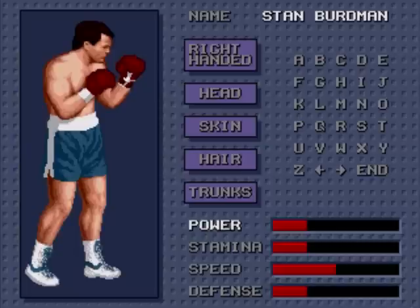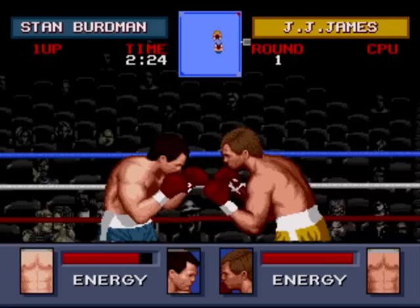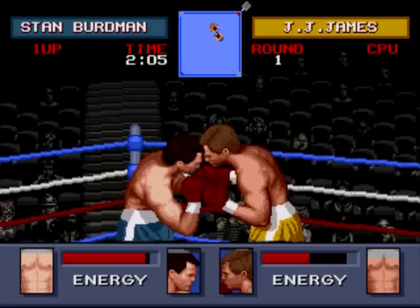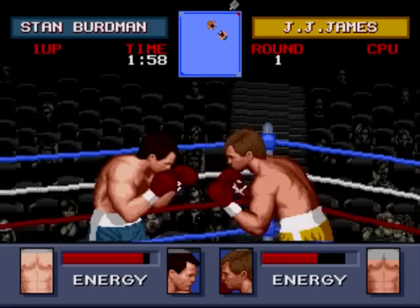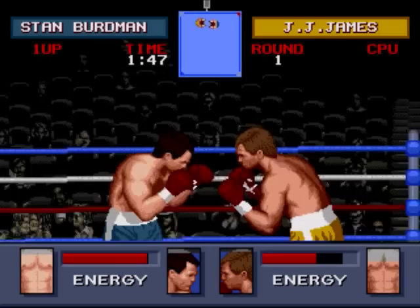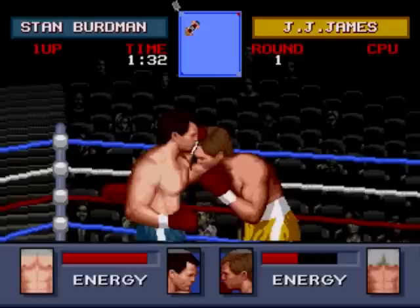The trick in the game, especially for later fighters you have to face, is speed. You have to have speed. When you're fighting a fighter who is really fast, you will not be able to land a punch. The computers get progressively tougher as you play, and they have computer reaction time — in a blink of a second they can duck down, duck up, or punch you. The computer will beat you in the speed department every time. That's why you have to outsmart the computer, and your speed has to be equal to or greater than the computer's if you wish to get past the 7th or 8th fight in your professional career.